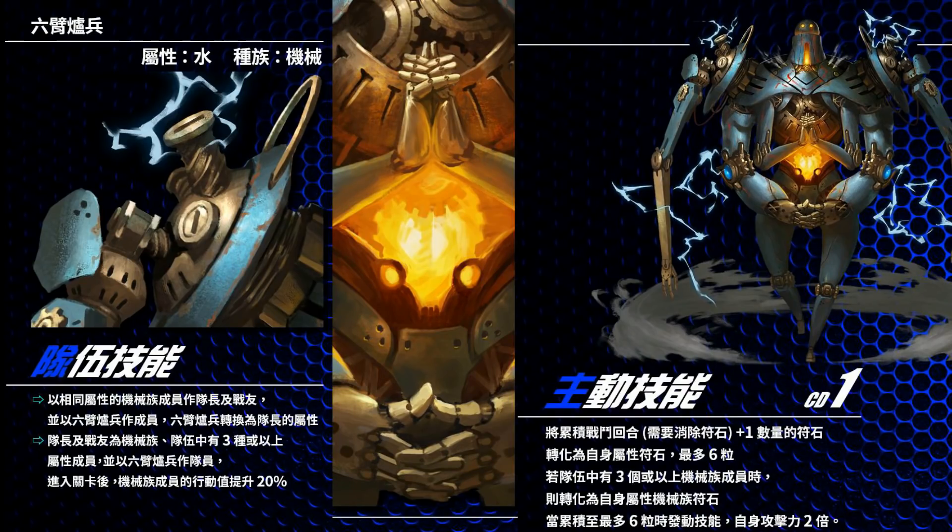At CD1, it has a cumulative convert — plus one convert every round, up to a maximum of six runes. Since this card can shift its attribute, it will convert its respective attribute runes for its active skill, cumulative up to six runes. This card will be kept at maybe CD5 for maximum potential — you can treat it like Pisces or Domon (Capricorn), a cumulative convert style. If there are three or more Makina in the team, it converts Makina runes instead — so water attribute converts water Makina runes, fire converts fire Makina runes, and so on.